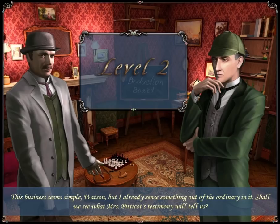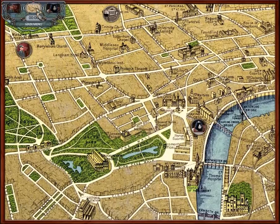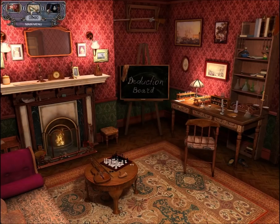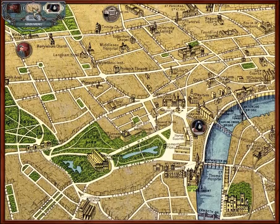Level two! Holmes says: 'This business seems simple, Watson, but I already sense something out of the ordinary in it. Shall we see what Mrs. Pittycoat's testimony will tell us?' As mentioned earlier, the difference between adventure mode and the other mode is free gameplay. In non-adventure mode, you go to Scotland Yard first and then do the investigation. In free play, we can do investigation first, then Scotland Yard, or any order we want. So that's basically the difference between the two gameplay modes — in the other mode, you're always going to these places from right to left; in free mode, we can do it in any order.